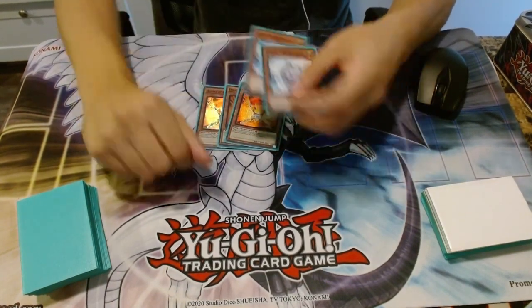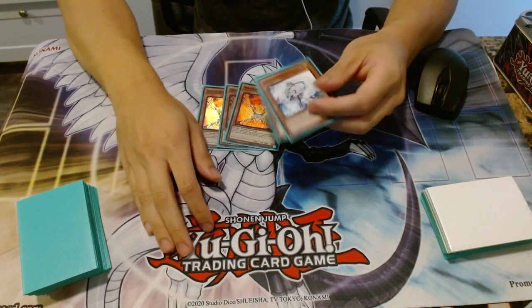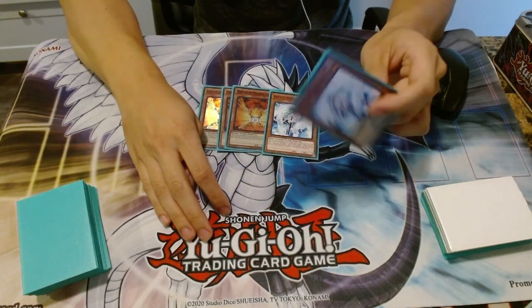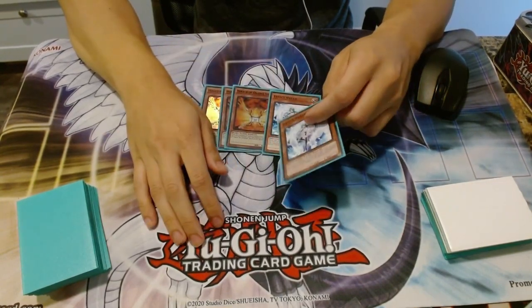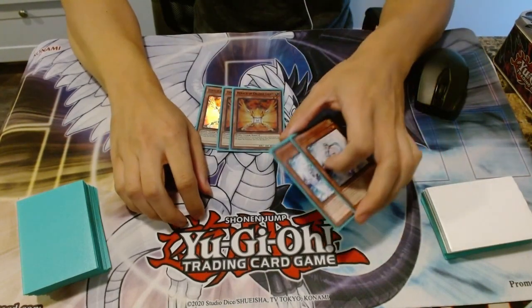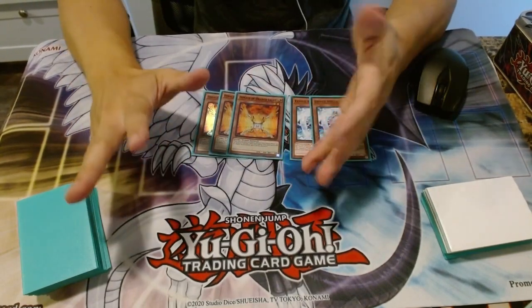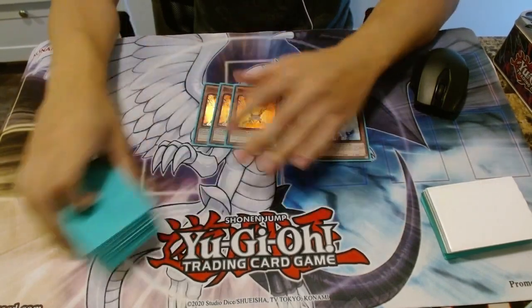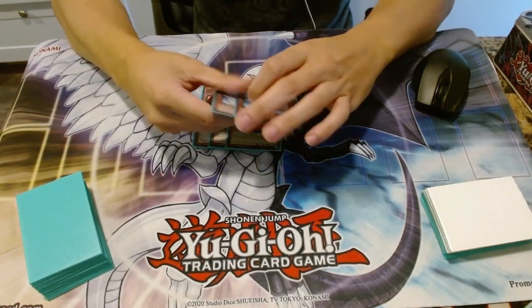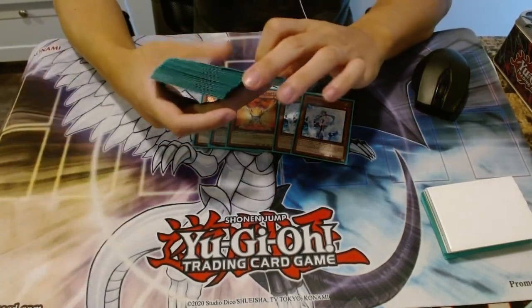Blackwing is another one where you can summon a Shura and attack over Tour Guide. But Blackwing isn't seeing much play in Tengu Plant. If you are playing Blackwing or Flamvell, you need Veiler. Veiler has a lot of application. If you're playing against Agents — a very popular deck — you want to Veiler Venus so that she doesn't get the Shine Balls. Shine Balls go into Gachi Gachi, which pumps up all their monsters and protects itself. Herald of Orange Light is really useful because it's a tuner, and just like in Edison, it protects your recruiters from being destroyed.